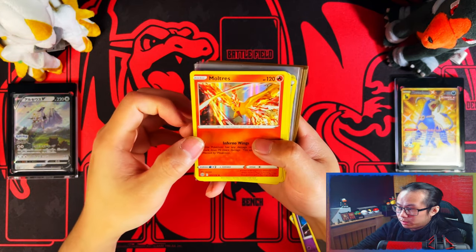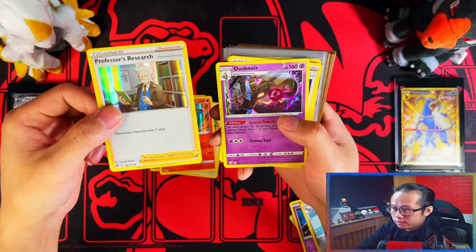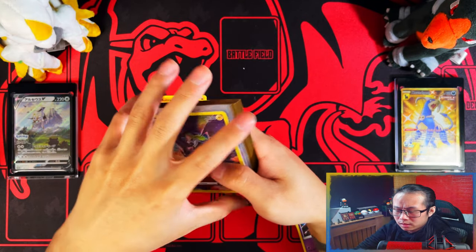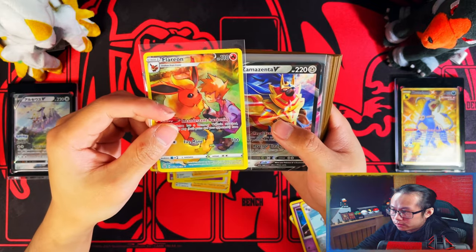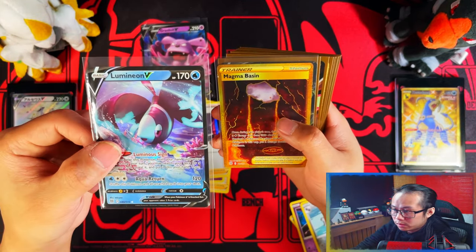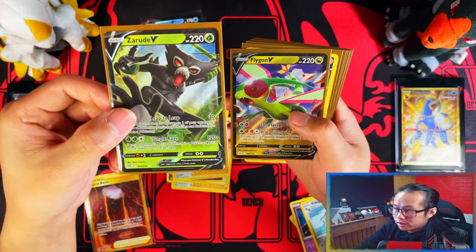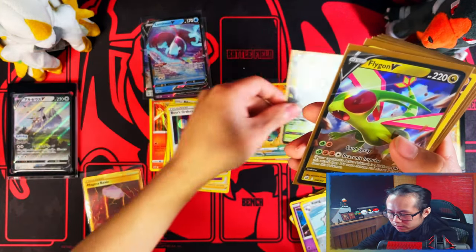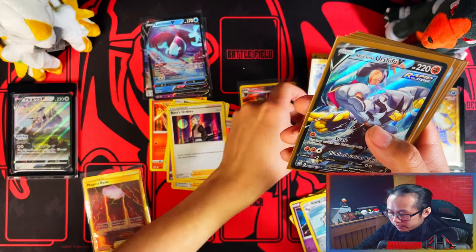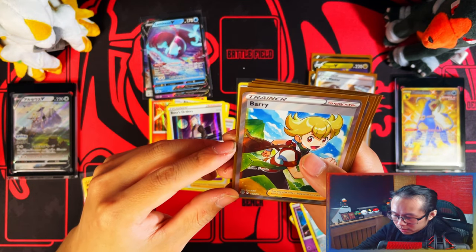Alright guys, the recap! Starting with the doubles and holos: Moltres - one, two, three, four, five, six holos - which is probably average. Trainer gallery double Flareon, Zamazenta V double, Grumble V double, Lumineon V double, and Gold Secret Rare Magma Basin double. Then the new cards for the binder: Eevee V - that's four, five Vs. Jolteon trainer gallery, Rapid Strike Oshawott, Cafe Master - that's five trainer galleries.